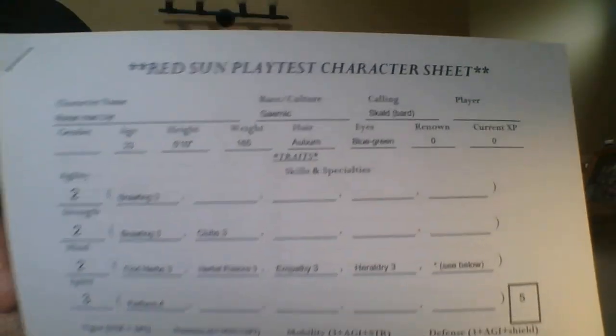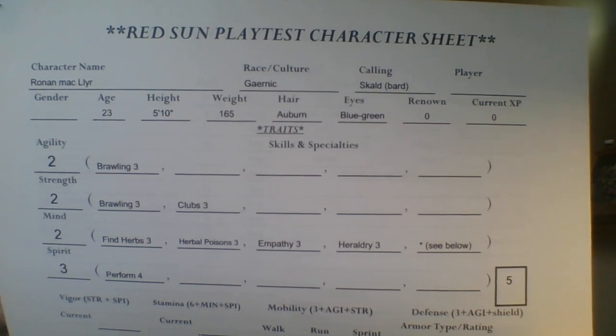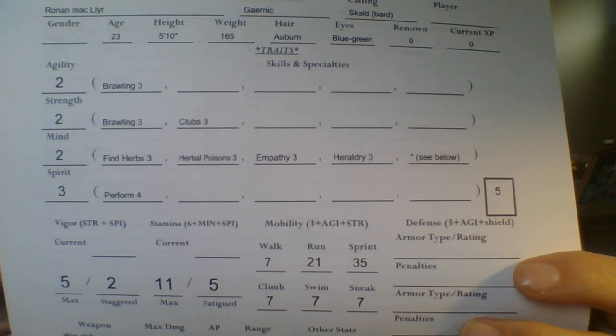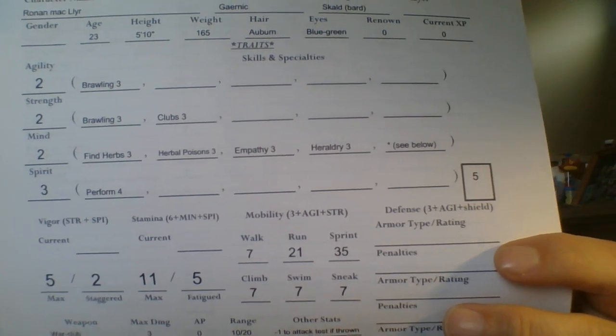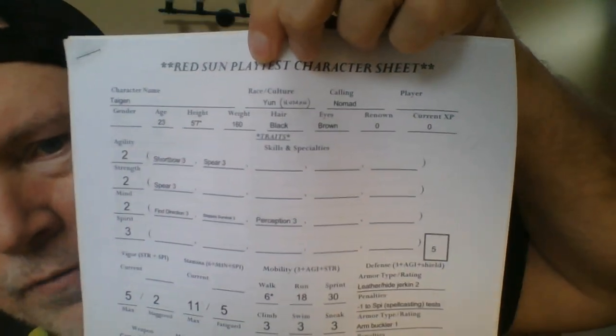So there we go — that's two characters. On hand here too is Ronan. Ronan McClare is a Gairn, from the Gairnic culture — they're kind of like ancient Celts. He's a Scald, basically like a war bard. Three Spirit, which is cool because he's got Perform 4, Find Herbs 3, Brawling 3. I built him as sort of a big scrapper — always playing in taverns, gets into fights, and nobody likes his music or stories. Then another character I have on hand is Tygen. He is a Yun from the Yntilin Steppes way to the north. The Yuns or Yntilins are based on Mongolians.